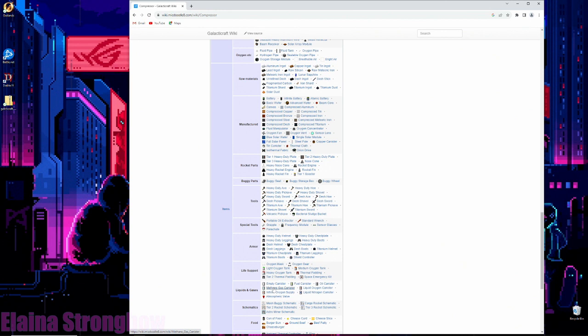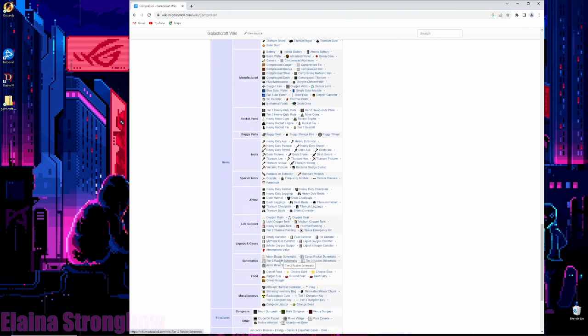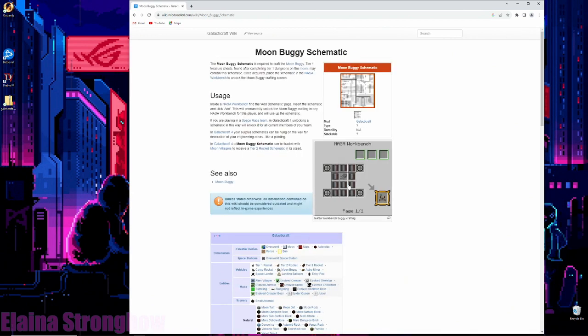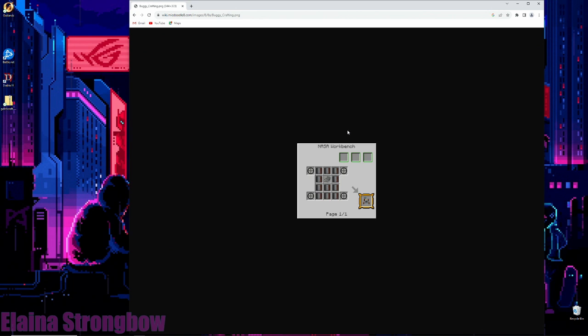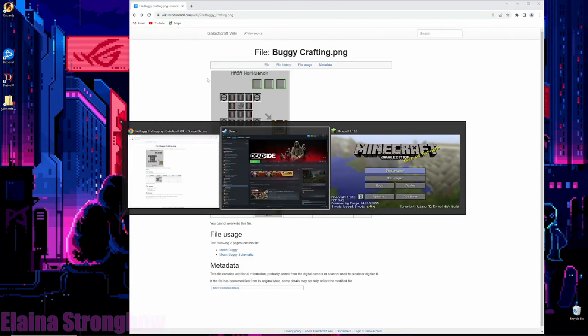There are also liquids, gases, and schematics for different things. If you want to create the tier-one rocket or the moon buggy, you need to find the schematic. The moon buggy schematic shows you need to make four tires and a bunch of compressed materials. The wiki will show what specialized or hardened components are required. The whole point is to start out with the basic machines and keep building up from there.